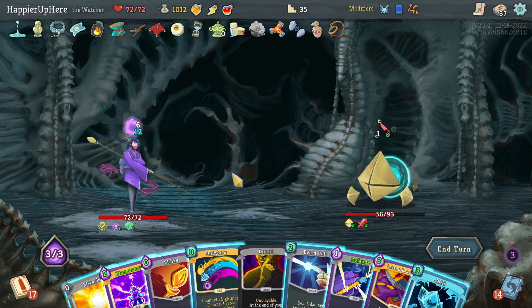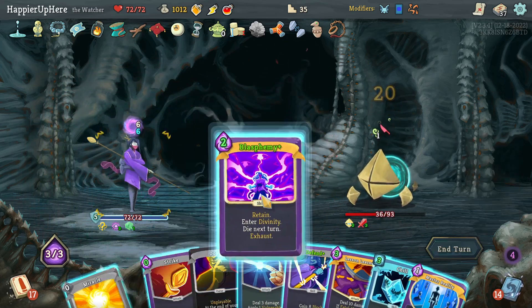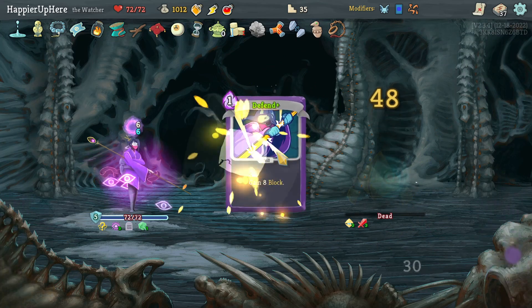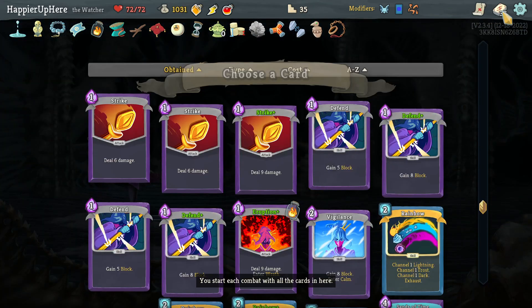One incoming - if I do Blasphemy, Lesson Learned that's only 30 damage. Rainbow first - that will be enough. Blasphemy, Strike, then Lesson Learned - good! Got Defend upgraded, Empty Body, Turbo, Tranquility. Let's take the Turbo, hoping to get a collector bonus. I should also sword to-do now that I'm going for collector bonuses.